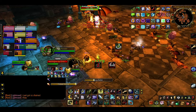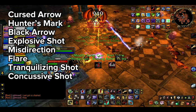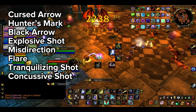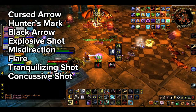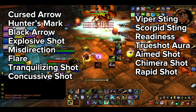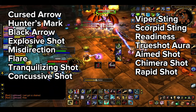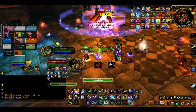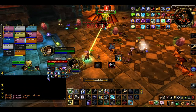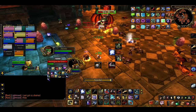Tinkers can currently use the following hunter spells: Cursed Arrow, Hunter's Mark, Black Arrow, Explosive Shot, Misdirection, Flare, Tranquilizing Shot, Concussive Shot, Viper Sting, Scorpid Sting, Readiness, Trueshot Aura, Aimed Shot, Chimera Shot, and Rapid Shot. Most of these are pretty niche and won't see much use, but you'll want to put things like Hunter's Mark, Cursed Arrow, and Misdirection in your rotation.